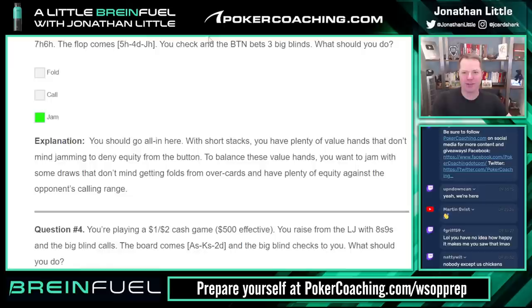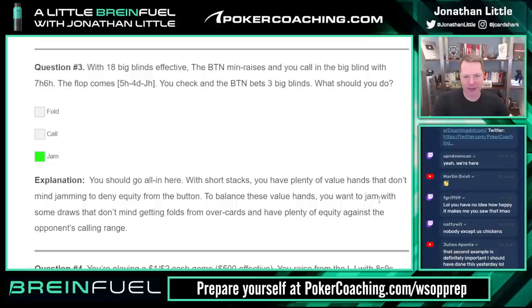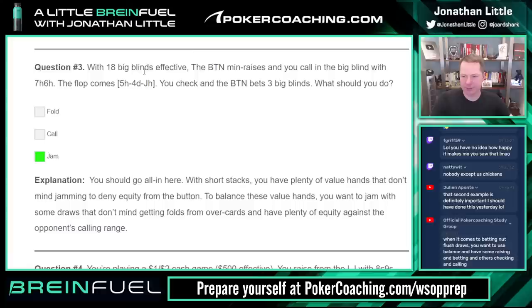Next: 18 blinds effective, button min-raises, you call in the big blind with seven-six of hearts, flop comes five-four-jack, you check, button bets three big blinds — jam. With short stacks you have plenty of value hands that don't mind jamming to deny equity, like a jack or a five. To balance this, you need to jam with some draws that don't mind getting folds from overcards that have plenty of equity against the opponent's calling range.